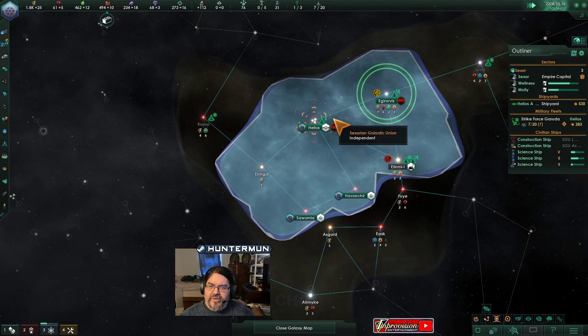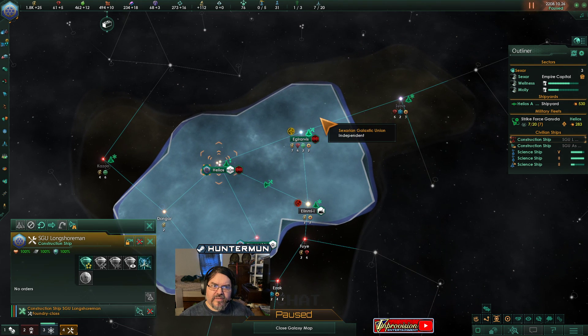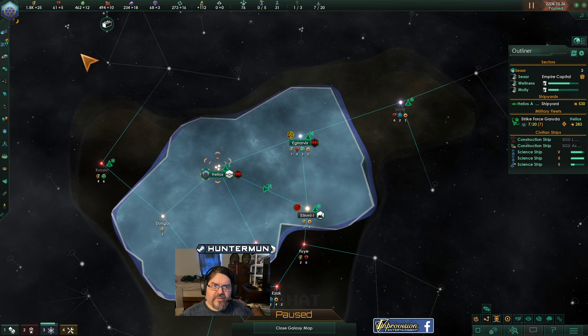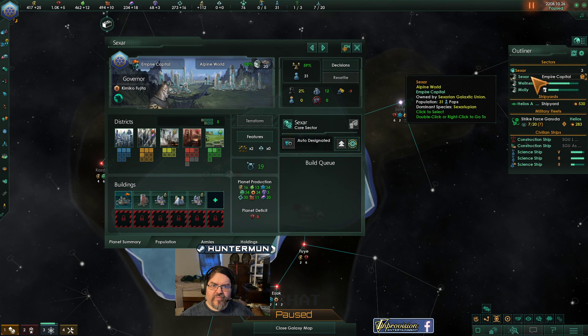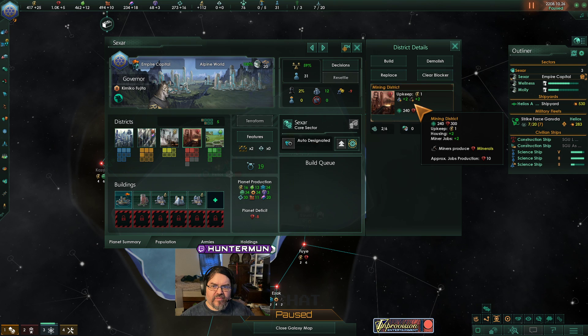Wellness and Mala, you're coming along. We need a couple more monies for minerals. How are we doing on the home planet? A little bit close on jobs. Let's get some more mineral production going.